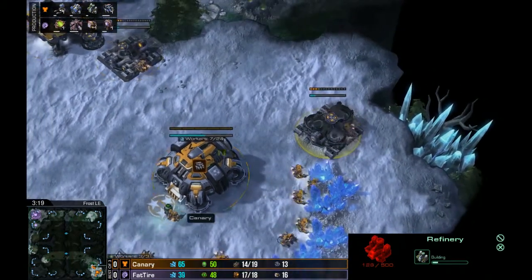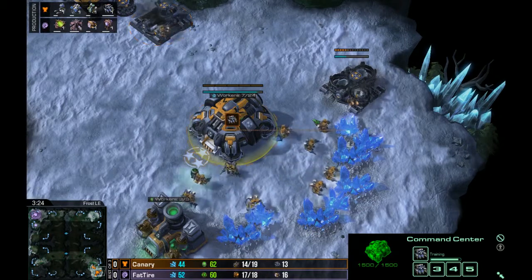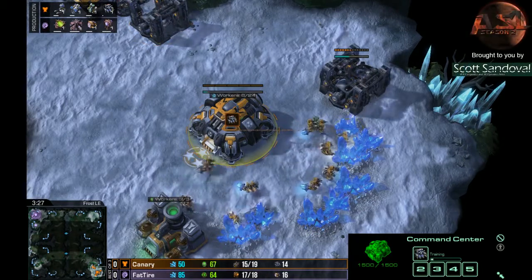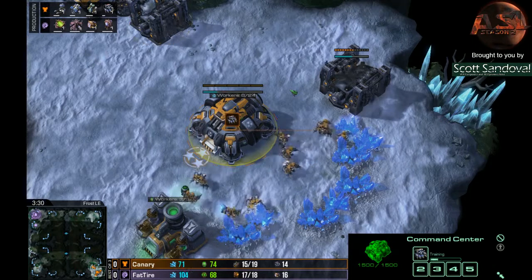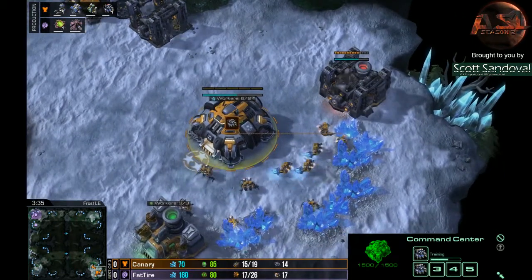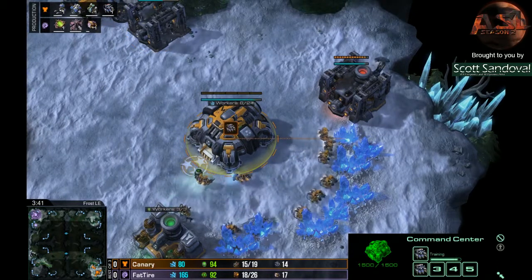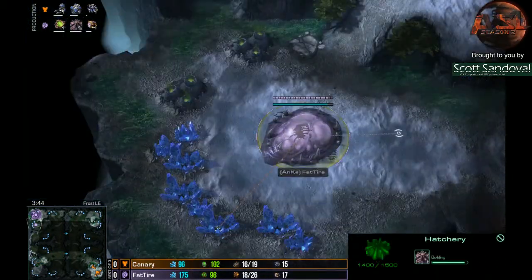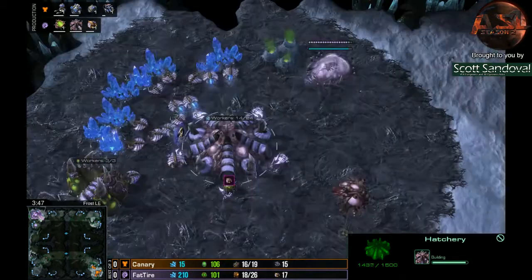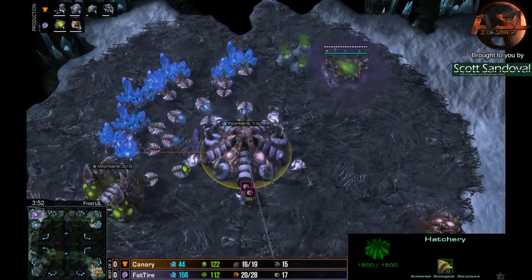With those Xel'Naga towers actually being there, and Zerg generally being the race that can hold map vision to a greater extent, that does favor Zerg defensively. He did go for the fast hatch — looks like hatch before pool. No fast CC out of Canary though; instead going straight up to factory and taking second gas. That's very unusual to see, to be honest.